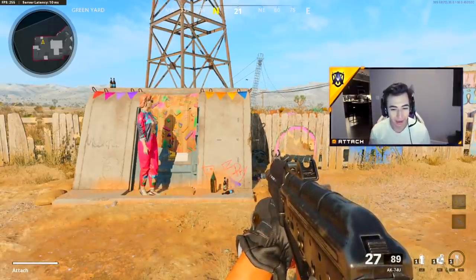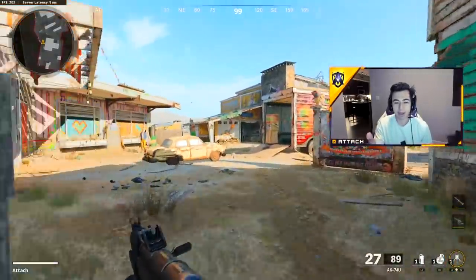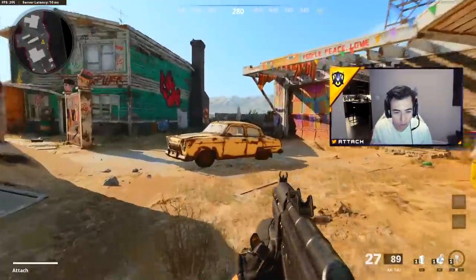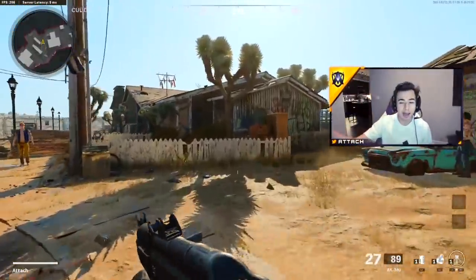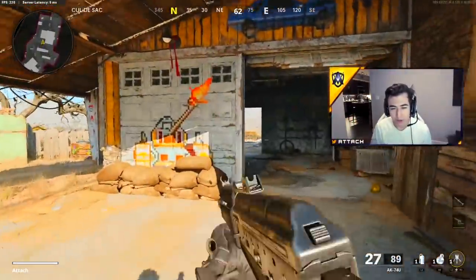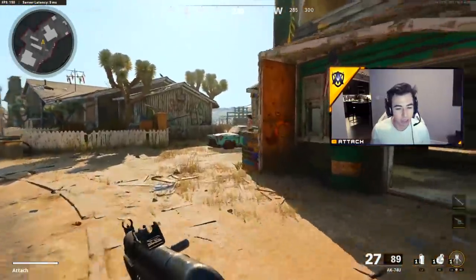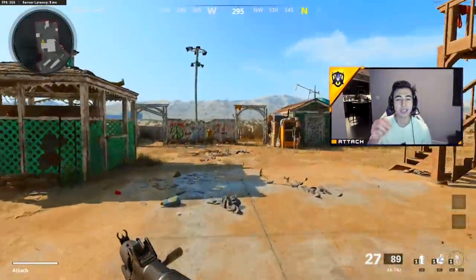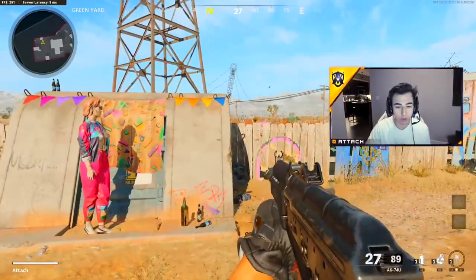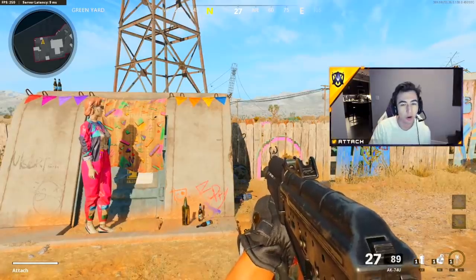We keep bumping it up until it stops moving after we shoot. On four it hasn't moved — perfect. We found the dead zone. This is so important because sometimes your aim might just move on its own and mess up your centering while running around the map. If your dead zone is too high, it makes aim and movement feel clunky — like you're locked onto a target with too much auto aim. Get it as low as possible.